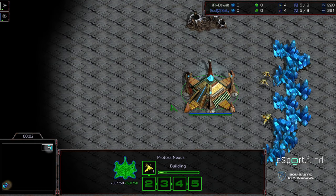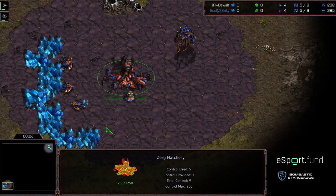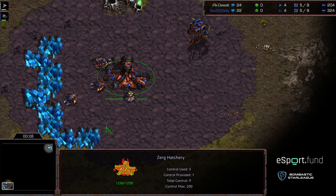Welcome to another commentary done by Diggity Upper End Corner. We have Dewalt starting as the White Protoss, bottom left-hand corner, and Zeke starting as the Blue Zerg.